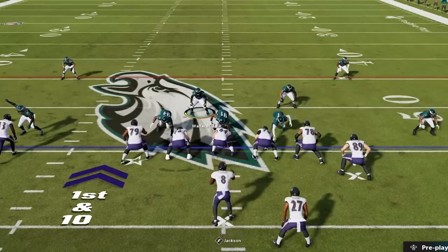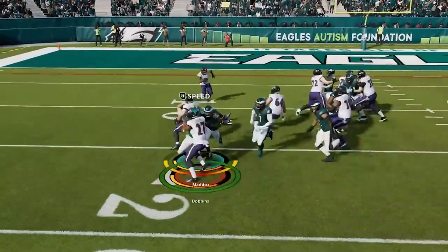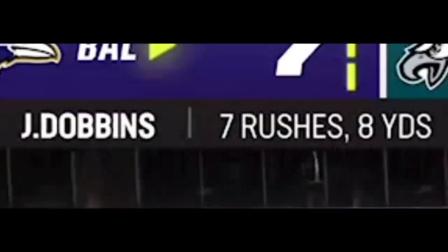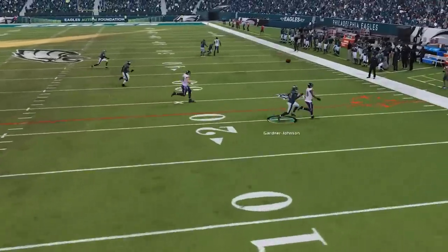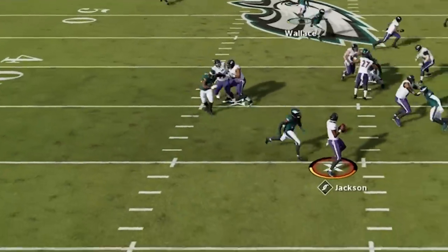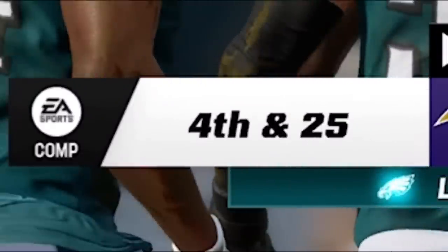This is the hardest defense to play against in Madden 23. It stops the run, shuts down the pass, and gets instant sacks all game. If you want to see what defense I'm using to get results like this, stick around after the intro.